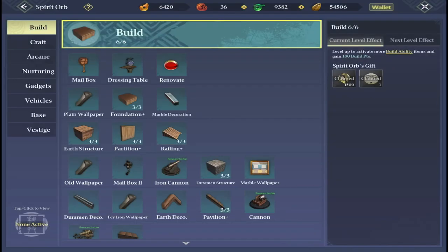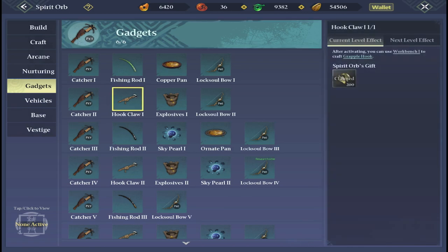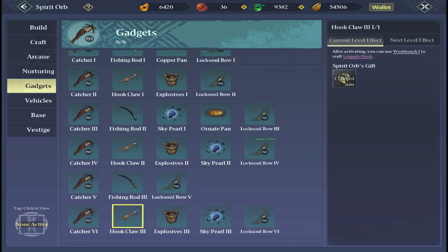First up, we head across to the spirit orb and we're looking to research the hook claw. If we go down to gadgets, there is hook claw one, hook claw two, and hook claw three. Depending on what level you want, you just need to research those three.